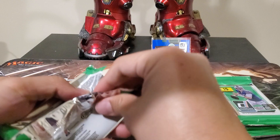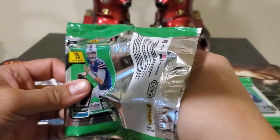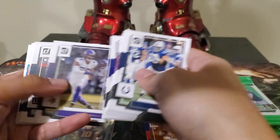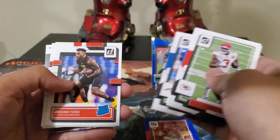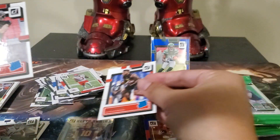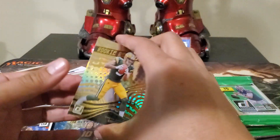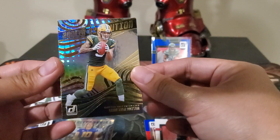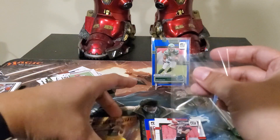We're still after the big quarterbacks — you never know. I love Revolution here; it's a separate set in basketball but they placed it as an insert here. Here comes rated rookies — Jerome Ford, Desmond Ridder, nice! First quarterback. And Christian Watson — oh I like it, Rookie Revolution! It fits his uniform, a color match too — green and yellow.